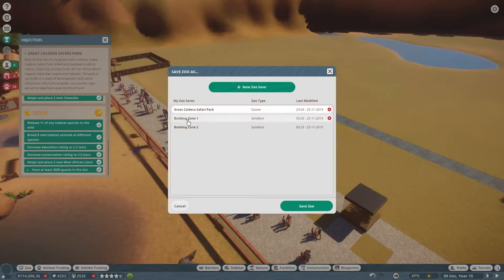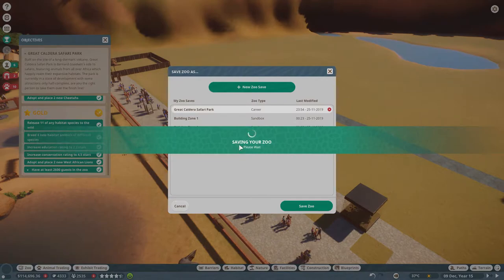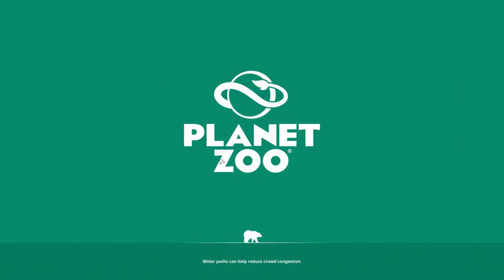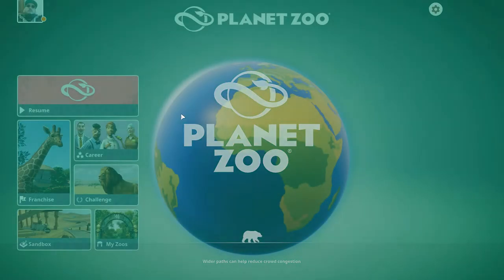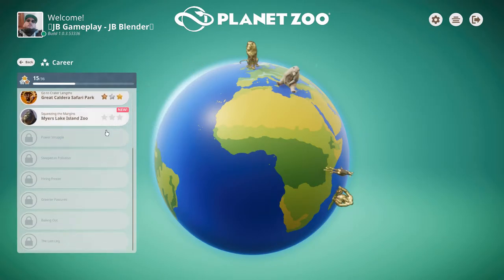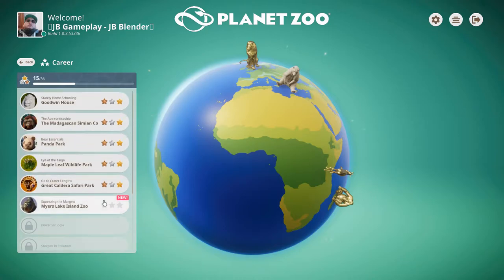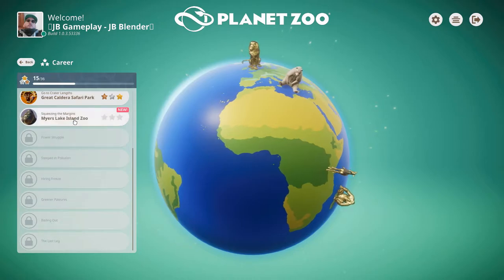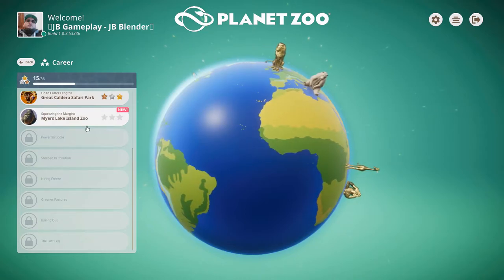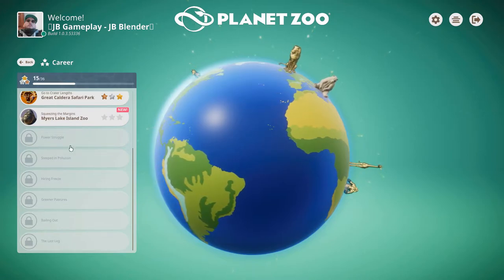I want to take a super quick look at the main menu — I'm not going to click new park just yet, that's for next time. Let's look at what's going on and check the objectives. I might just do some cut editing going forward because look how many parks are left — I'm not even halfway through. Next time we have gorillas, squeezing the margins, Maya's Lake Island — and one called 'Power Struggle: Steeped in Pollution'.